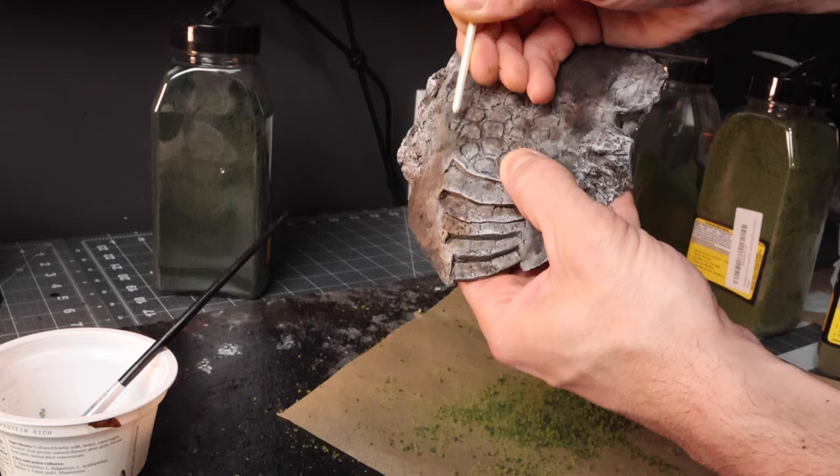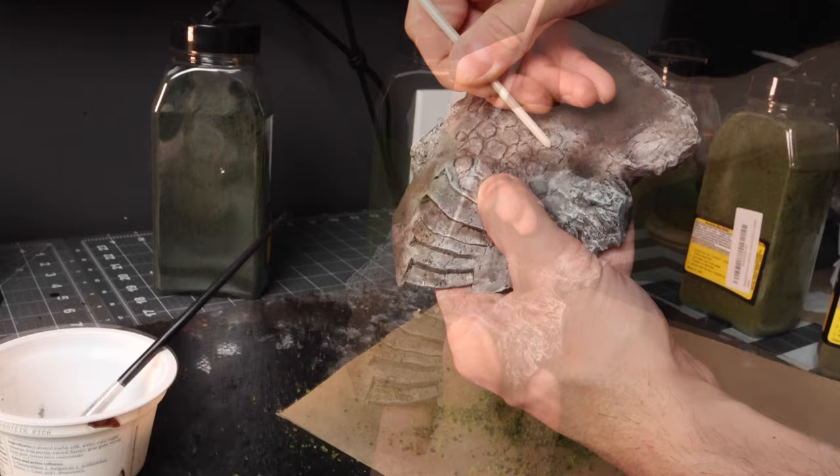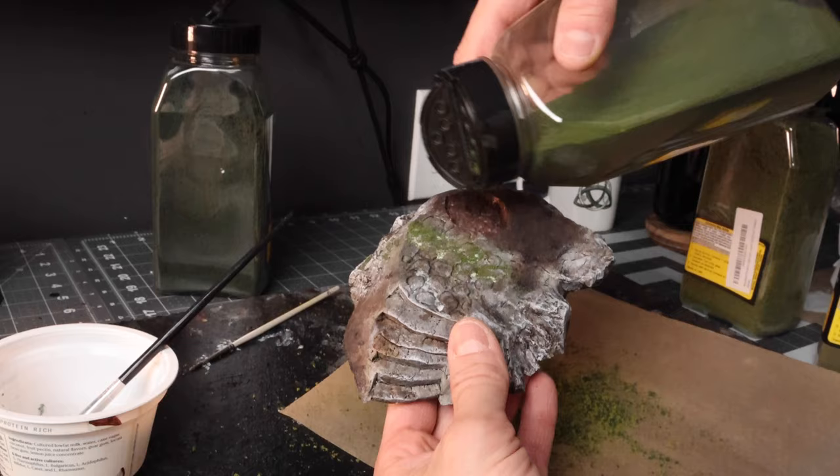For this paver section, I didn't want to go with individual bricks or pavers. So I just drew that in with a pen and used the back of the paint brush to add some definition to those and some moss between the cracks.